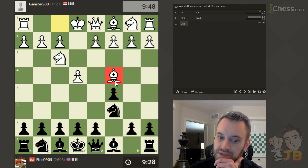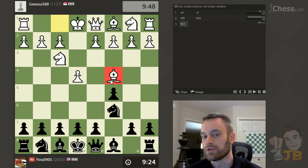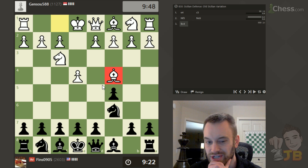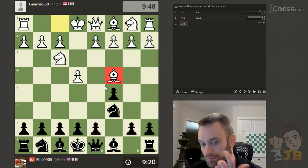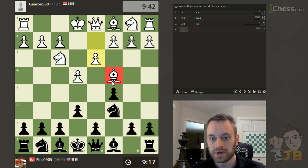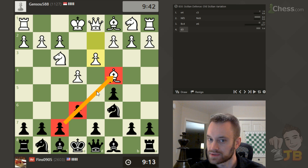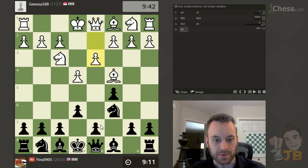My opponent plays Bc4. A lot of people play this move against the Sicilian, but generally I don't think you should employ this because, contrary to E4 E5, Black hasn't committed the E pawn yet, so you can effectively block the Bishop. Trying to establish two pawns connected on the same diagonal as your opponent's Bishop is a pretty good strategy, so I'm going to do that here.